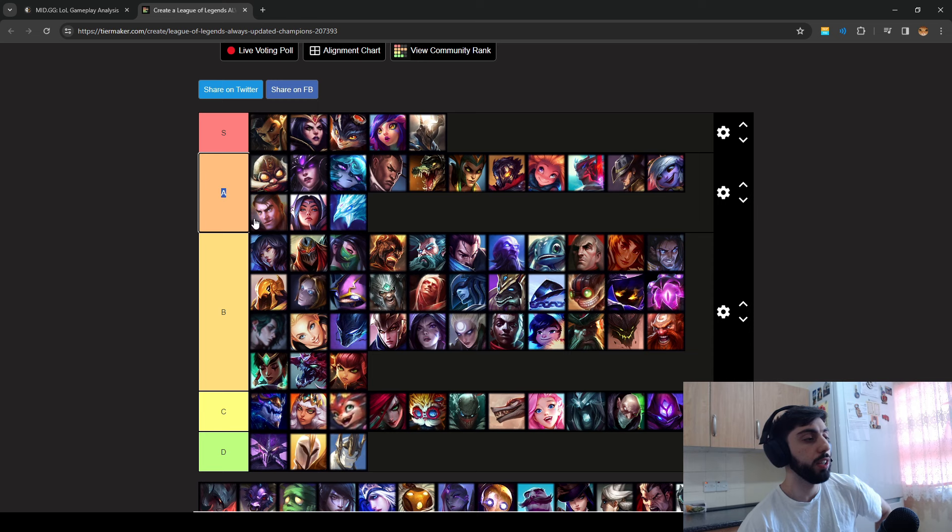A-tier is gonna be the next hardest matchups. Basically what this means is if you're going against these champions, it's still not a very good time. You could argue Ahri could be in S-tier, but there are ways around playing these champions — either item choices or ways to play around them. That's why they're in A-tier.